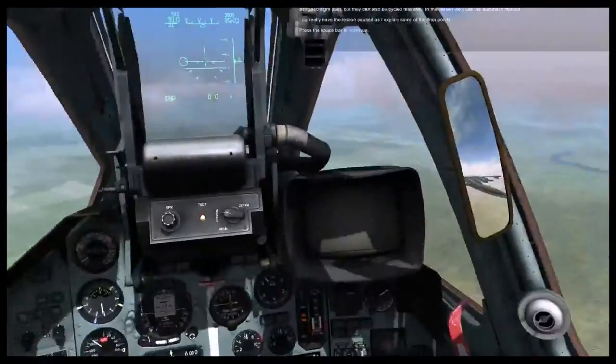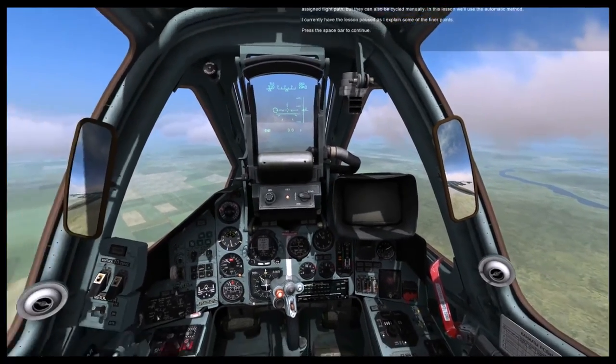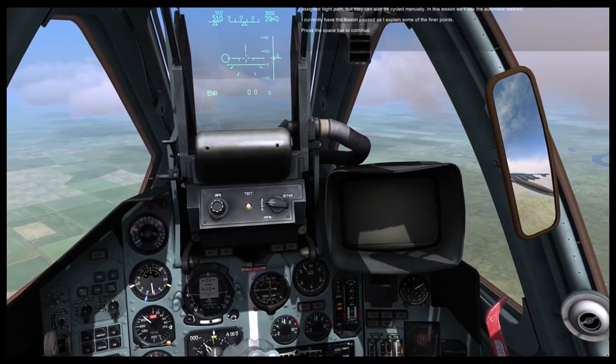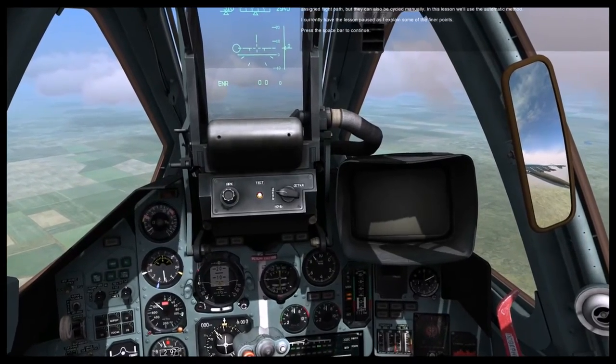In this lesson, we're going to learn how to navigate to an airfield and land on it. There are three navigation modes we'll be using: enroute, return to base, and landing. These sub-modes are selected automatically with appropriate waypoints along the assigned flight pattern, but they can also be cycled manually. In this lesson, we'll use the automatic mode.